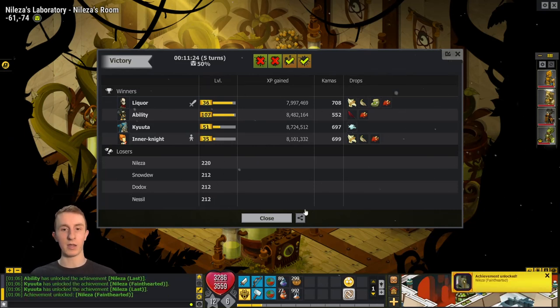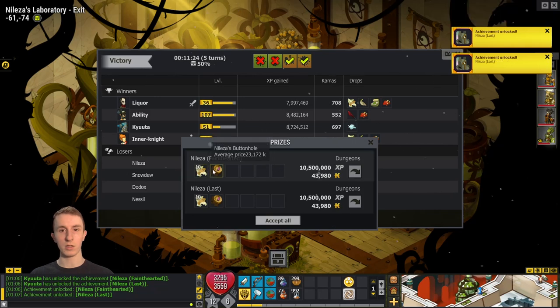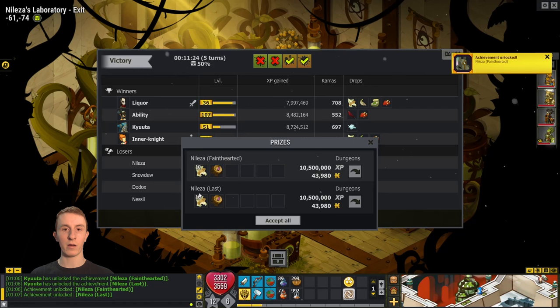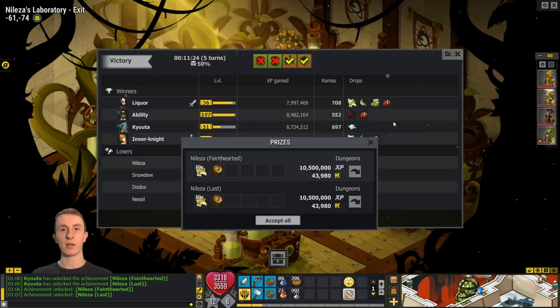Let's see if these are any good — pretty decent, that's not bad. 80kk, 80kk — it's 100, 200kk, 280kk for running that. Not bad. Multiply times four, but really I'm just doing it to get Paragon. Since I didn't get it, more dungeons will be coming soon. Hope you guys enjoyed this video — as always, this has been Ability, catch you next time.